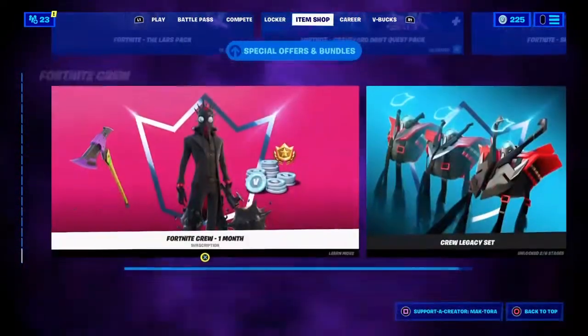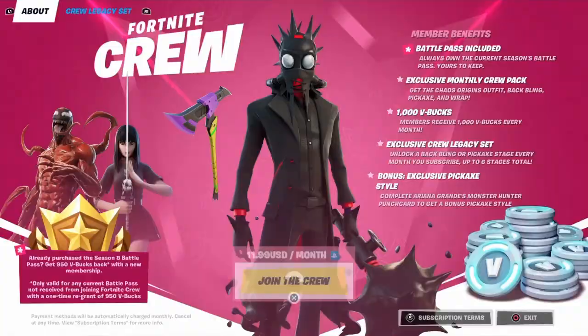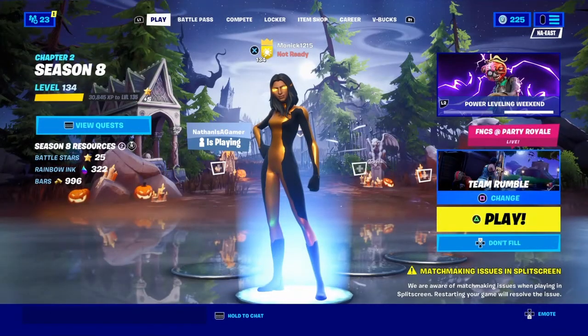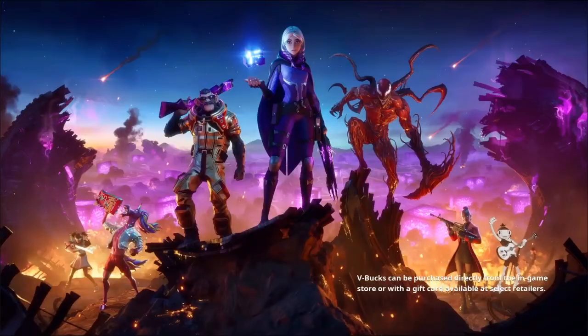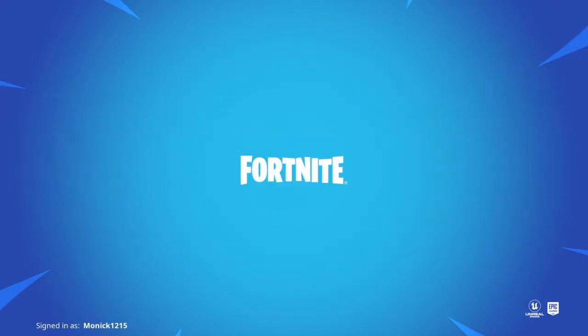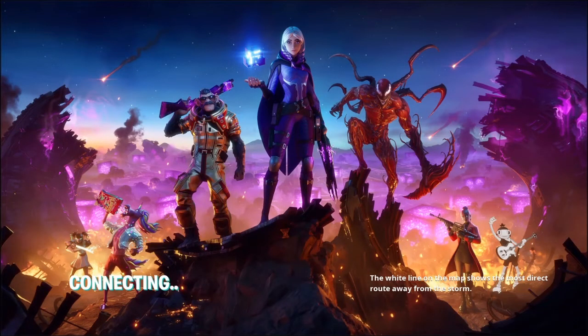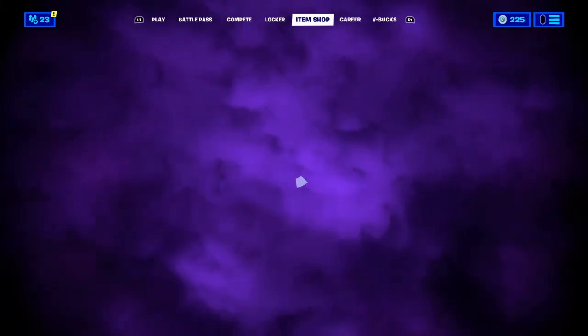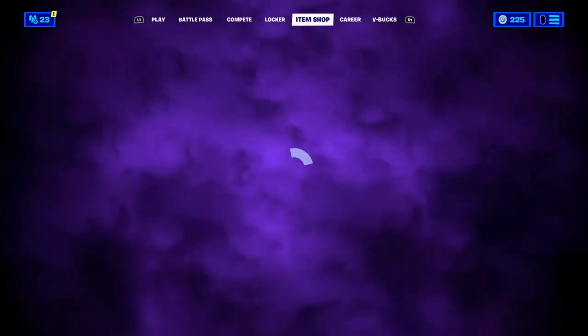Anyways, that'll be it for today's video — but not exactly, because there is supposed to be a new Fortnite Crew pack, but I do not see it. Let's just hit Select Game Mode real quick — I won't cut the video or anything. We're just going to hit Select Game Mode, then Battle Royale. Let's see if it shows up.